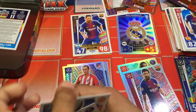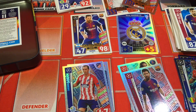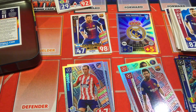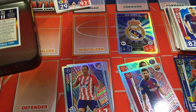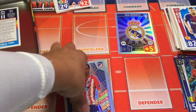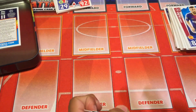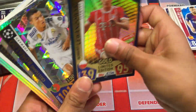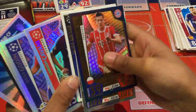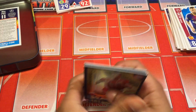I will just quickly round up all the really good cards. These are all the shinies we got in the opening: Lemon Dosky, Ronaldo, Ronaldo, Messi, Messi, Cavani, Godin, Mane, Danilo, and the Real Madrid badge.